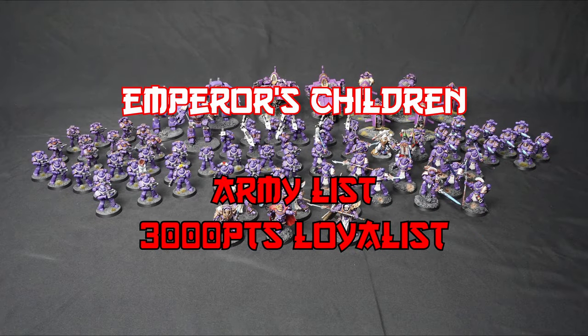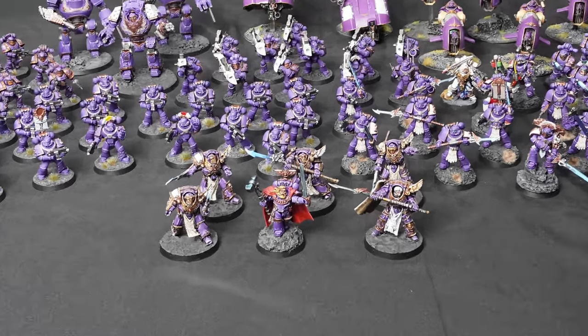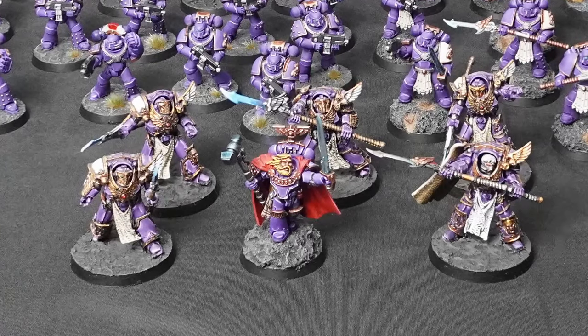Here we have 3,000 points of Loyalist Emperor's Children running no right of war. This force is led by a Praetor as Warlord with the Martyrs of Isfahn Warlord trait. He is equipped with a mastercrafted Paragon Blade and a Thunder Hammer. For the Warlord's Retinue, we have a 5-strong Phoenix Terminator squad with an upgraded Phoenix Terminator standard bearer.